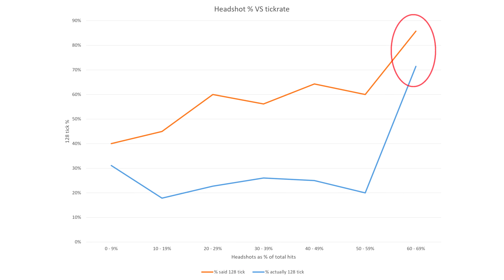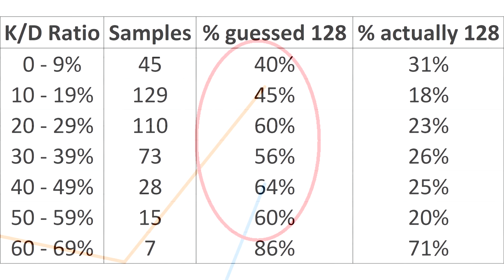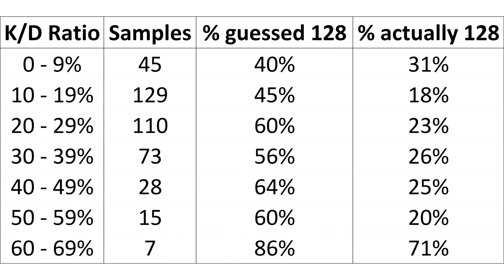Look at the 60% headshots and above category. Almost everybody here thought they were playing on a 128 tick server. And almost all of them were correct! This could be the proof we need that shows that 128 tick is better for headshots… if it wasn't for the sample size, which for this category was just 7.